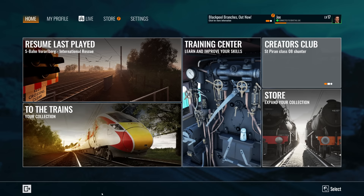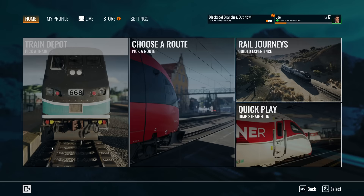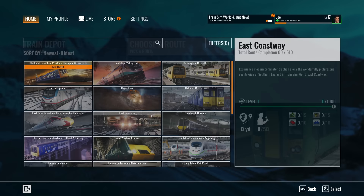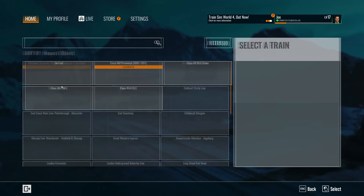Hello everybody, it's Joe here and welcome back to another episode of Train Sim World 4. I'm very excited today because we've got a new route to play with — the Blackpool Branches route from Just Trains, which recently hit on the 14th of November. We're going to have a look at this route and what it has to offer. At £29.99, it's quite a lot, but from what I've seen it looks absolutely fantastic. So we're going to run a timetable service.